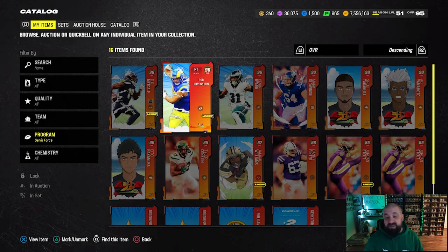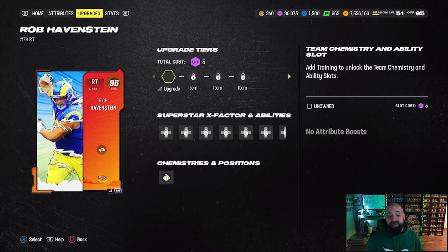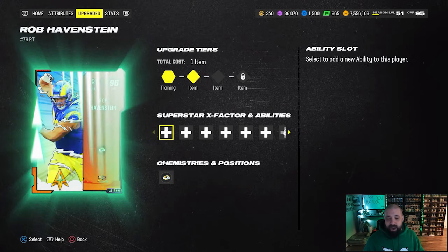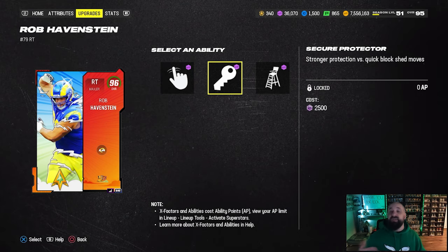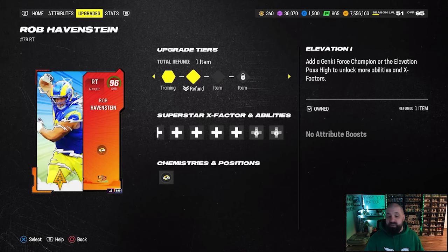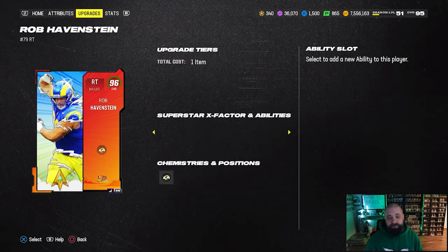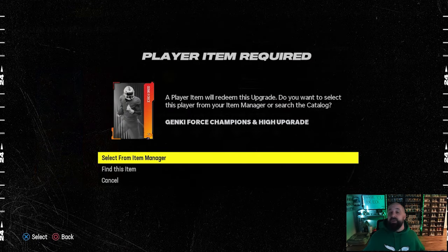Here's a live demo using the Rob Havenstein card. Go to the upgrade tab, then under my items spend the initial 5 training to get past the first step. Go to upgrade and select from the item manager — I'm going to use the high elevation pass. This unlocks that third-to-last ability bucket, and now I can unlock secure protector on this card for zero AP at the cost of 2,500 training. You also have a refund option if you change your mind — for example, to swap in a part two card. If you added a Kevin Byard here instead, it would unlock natural talent or post up for 1 AP, but that's not worth it, so we'll refund and keep the elevation pass on Havenstein.